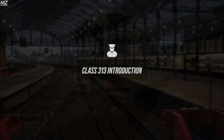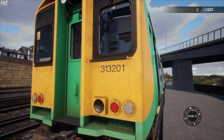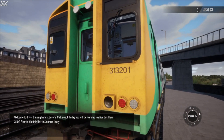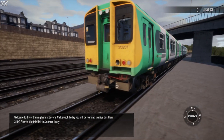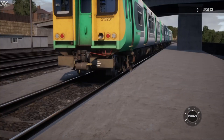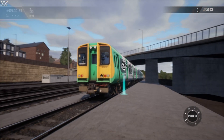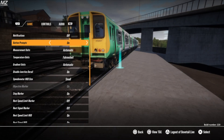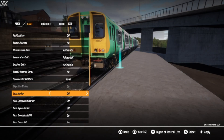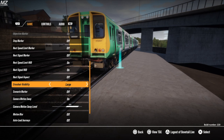We're starting up the introduction to the Class 313 - let's see what they have in store. The game tells us: '313-201, welcome to driver training here at Lovers Walk Depot. Today you'll be learning to drive this Class 313-2 electric multiple unit in Southern Livery. Climb aboard to get started.' Before boarding, I need to fix some settings - every time I start up the game the settings are messed up. Let's just fix all of that.